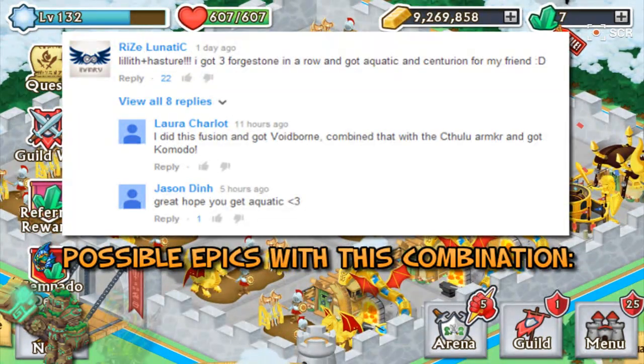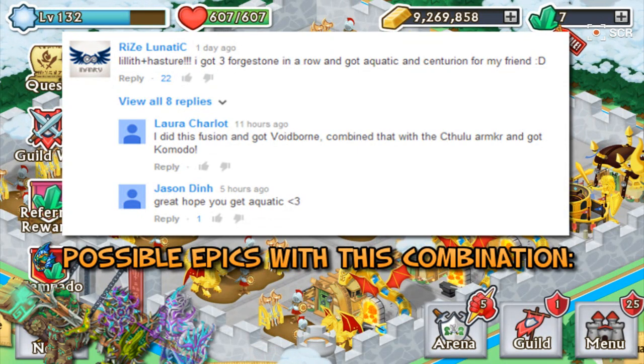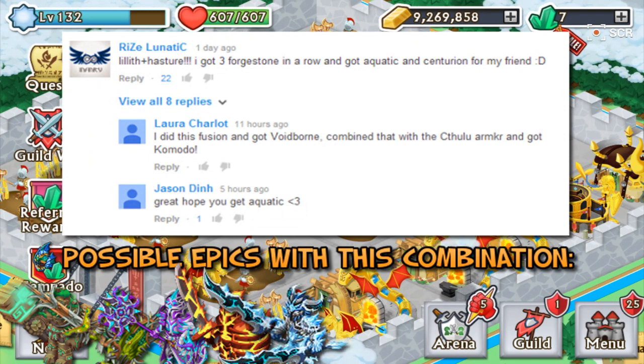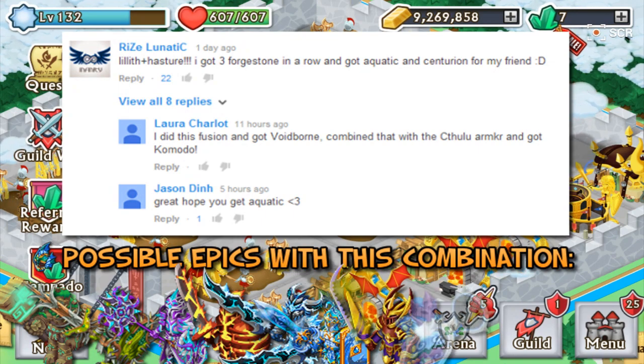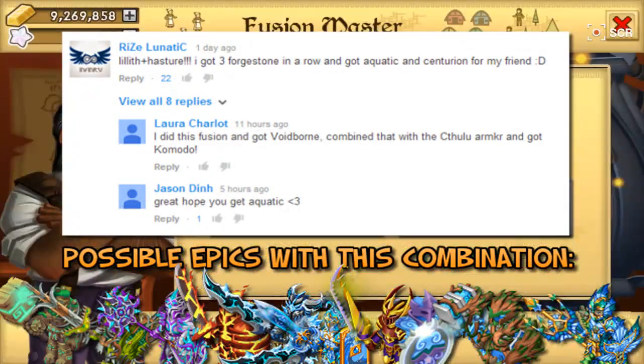First of all Tectonic once again alongside with Arm of the Komodo like in every single episode. Then we have the Arcane Mantle, Blazborn Vanguard, Northerners Battlegear, Centurion Aegis, Forgestone Aegis, Moontide Blade Mail, Arborsteel Vanguard, and the Aquatic Battlegear.